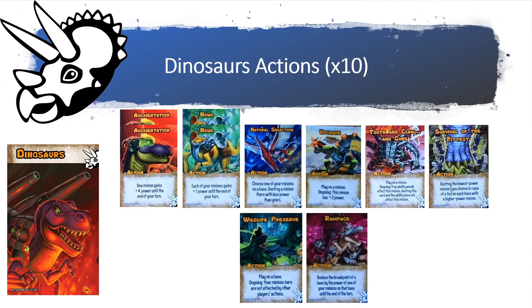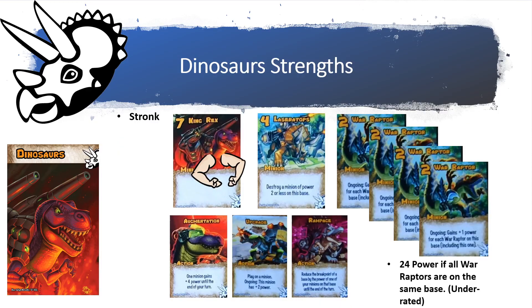Rampage reduces the breakpoint of a base by the power of one of your minions on that base until the end of the turn. The dinosaurs' strength is in their strength. Looking at the King Rex himself at power level seven, two power level four minions that destroy level two minions or less, and four level two minions stronger when grouped together — the War Raptors are extremely strong. If you can get them all together on a base, that's 24 power.